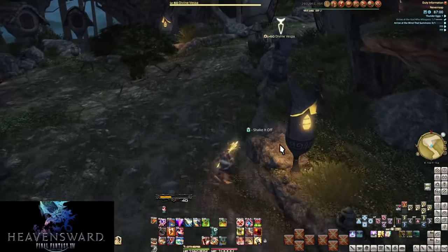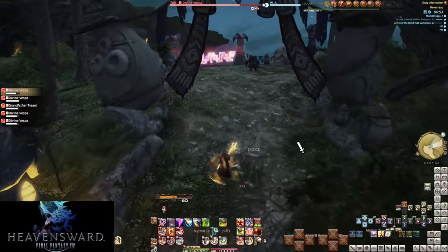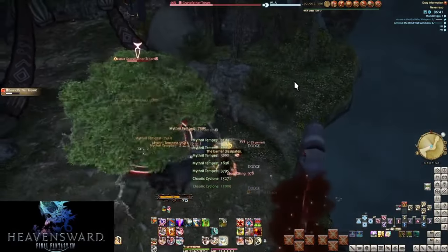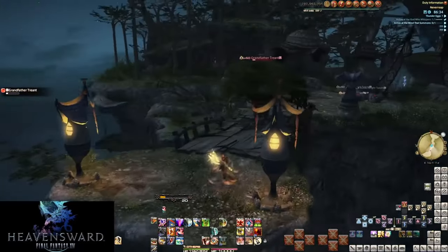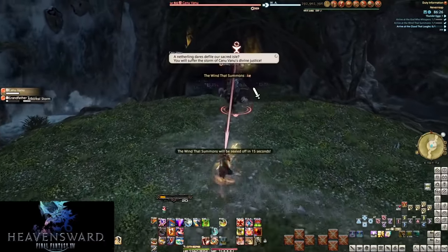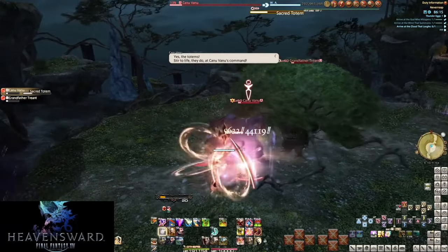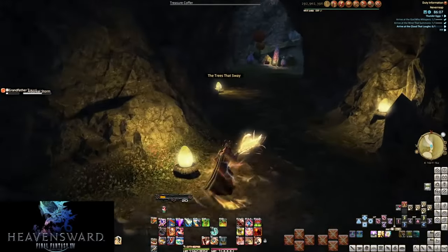Then you get into the second section - look, bees. Everyone loves bees. The wasps that can final sting and one-shot the tank - that's great. Hope you've got a Paladin or Dark Knight who knows, or even a Warrior but they'd have to really time it with only a six-second window. The bees are really annoying in that section. Then the second boss keeps summoning totems you have to pick up and keep moving around, and by the end of the fight there's like 10-12 totems littering the entire field. It's a waste of time - if you don't get all the totems out of where he's spawning you have to kill those before you can kill the boss again.